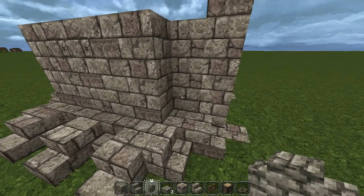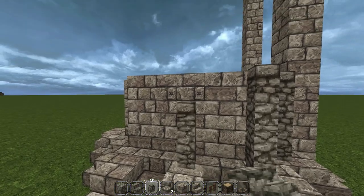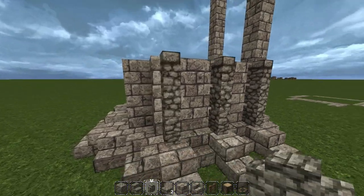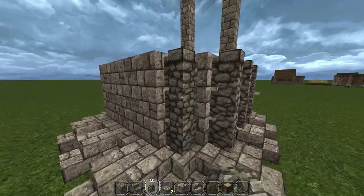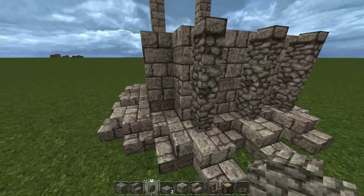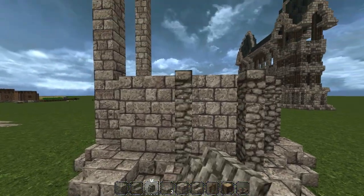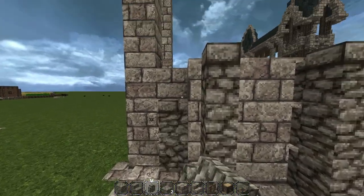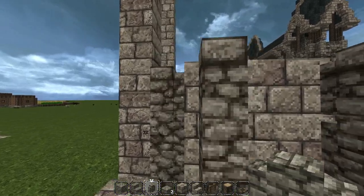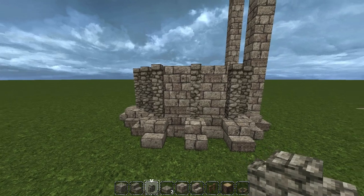I'm going for a more realistic look. Now we're going to take these cobblestone walls and build them up three high on all the blocks — not on any stairs, only on the blocks. We're going to go three high all the way around.